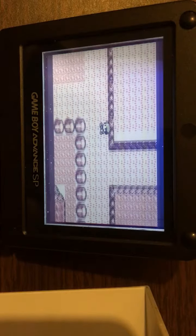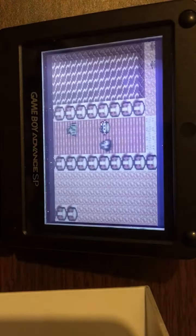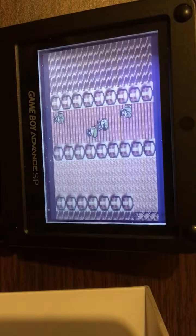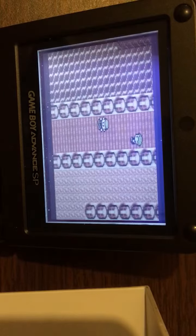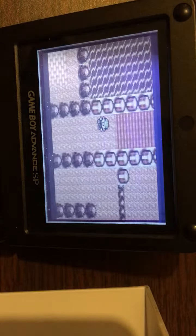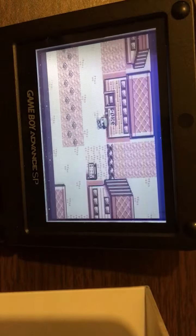So I have a level 1 Mew. Now what I'm going to do is level it up to level 100. Basically what this is doing is first I'm going to heal it at the practice center.